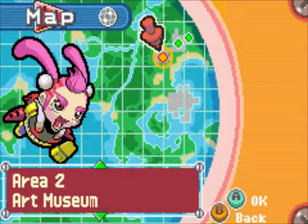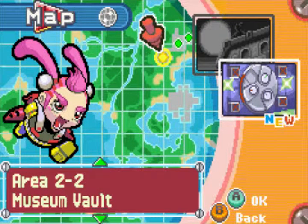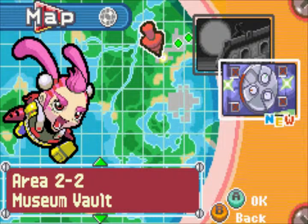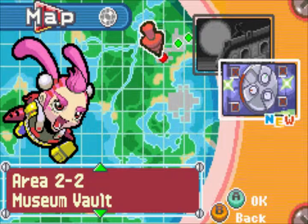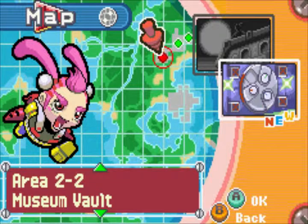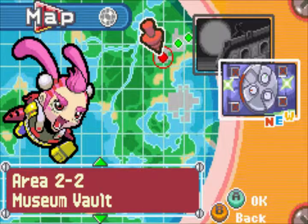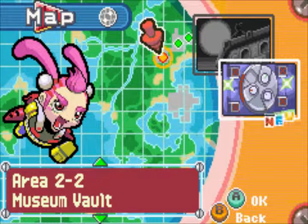Let's check the map. Now we have act two of the second level — Museum Vault. But what awaits us next in this art museum, art gallery, where there's almost nothing art-related at all — only red fire extinguishers, which apparently are the only thing related to modern art there. Well, find out next time on Let's Play Drilldozer! Thanks for watching, and I'll see you in the next part!